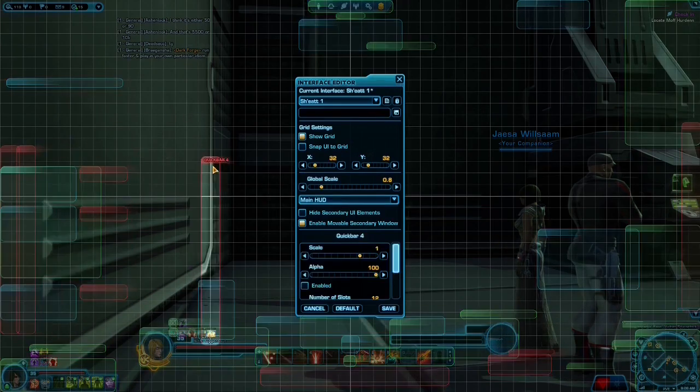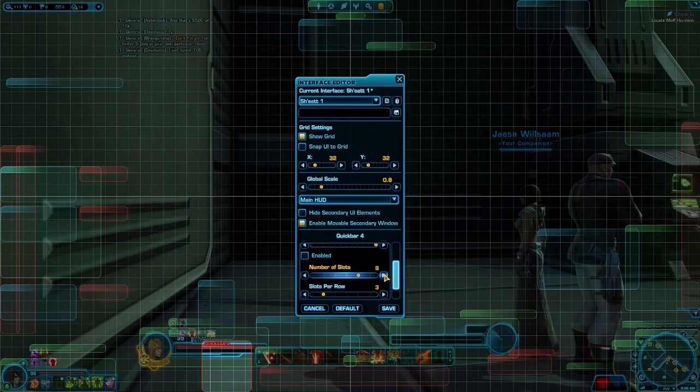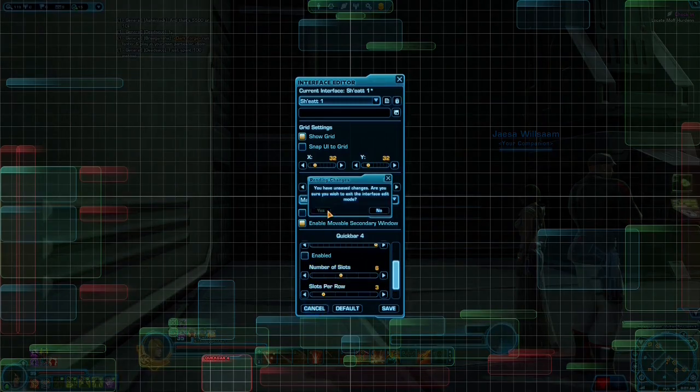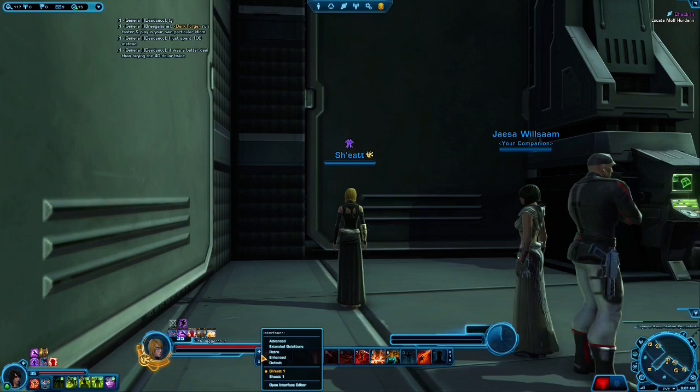It's unbelievable what you can do to customize this for yourself. If you want your quick bar to have rows, just make a little row and throw it in here — you have different rows on your quick bar. It's very customizable, very great, and I thoroughly like the interface editor on this. It's unlike any other game.